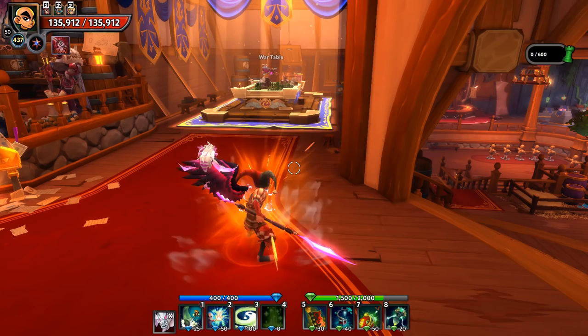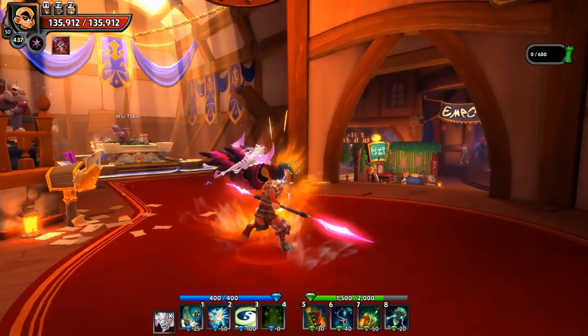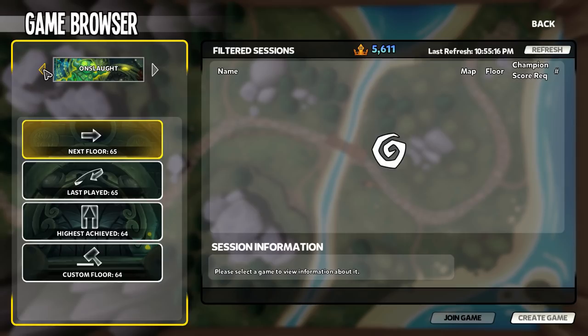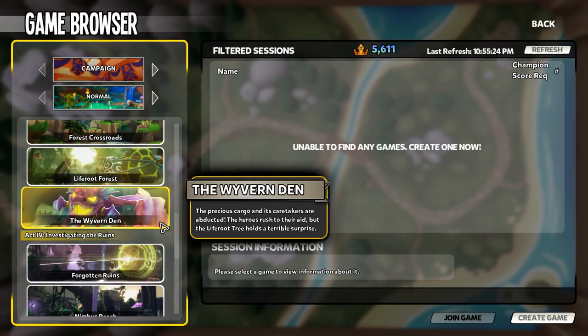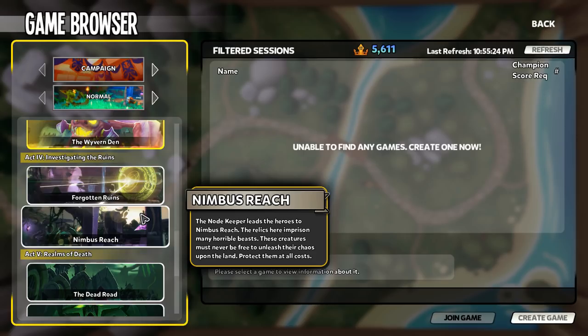Pets are awesome, pets are shiny, pets are cool — everybody wants pets. Unless you purchase a package that comes with a pet, you will not originally have one when you start DD2. You will get your very first pet egg on the Betsy map, also known as the Wyvern Den, in the campaign. This is the halfway point in the campaign and the first boss you will fight, and it will reward you with a pet egg. From here on you will earn many pet eggs and eventually be completely overrun with them.